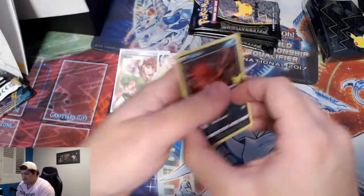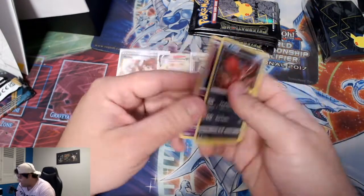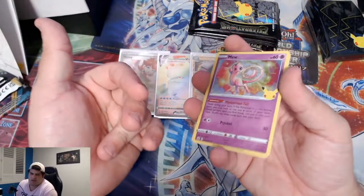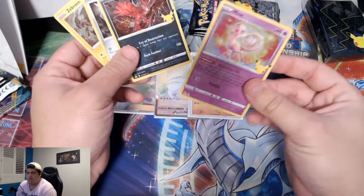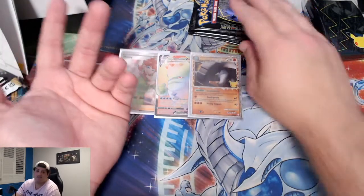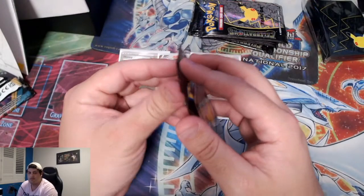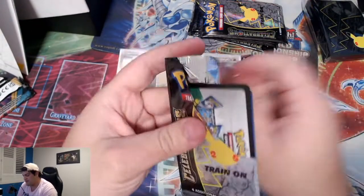Pack two: Goldo, Dialga, Zekrom, and Mew. These Mews — there's a cycle of cards that are common even though everything's holo. This Mew is probably the most sought-after common, going for about three to five bucks each. I've seen them going for that in the auction house. It's a good little win grabbing one of those out of these packs.